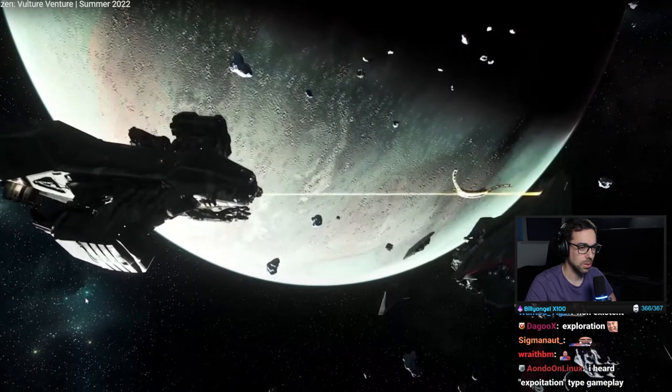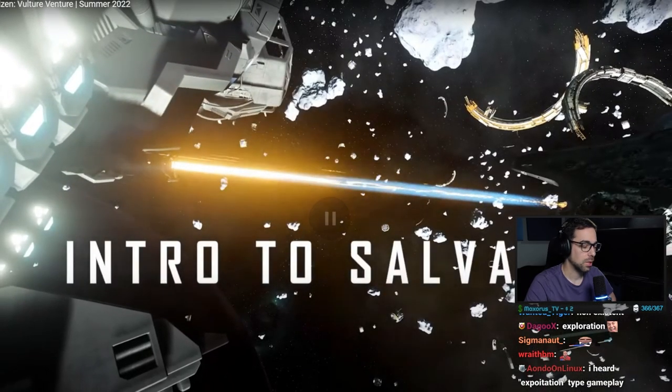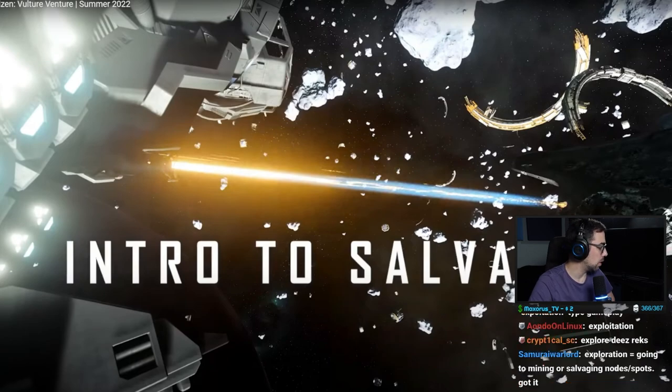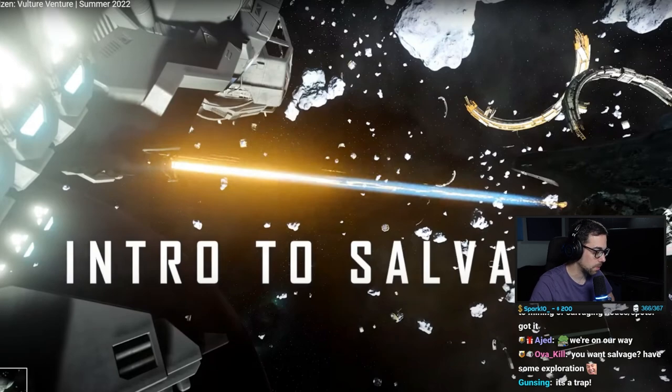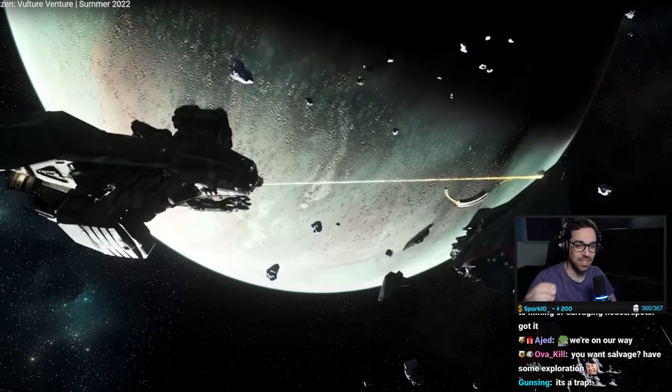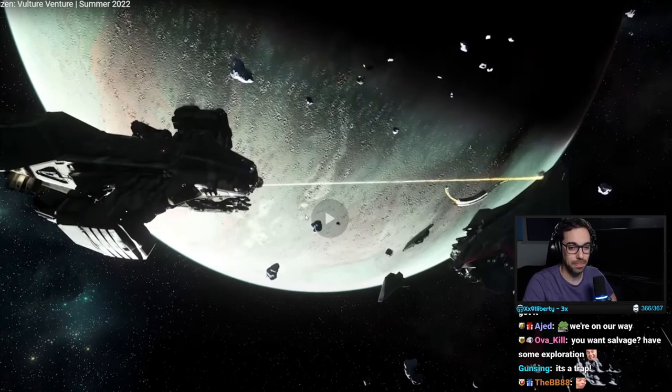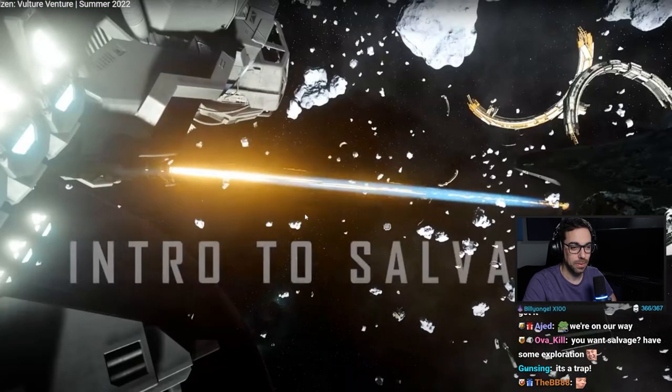They're talking about salvaging wrecks of ships into the PU. Hold on — there is this exact image of a Prospector mining a rock in an ISC from about six months ago that looks exactly the same.